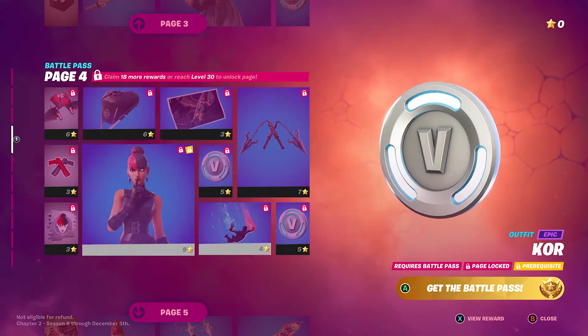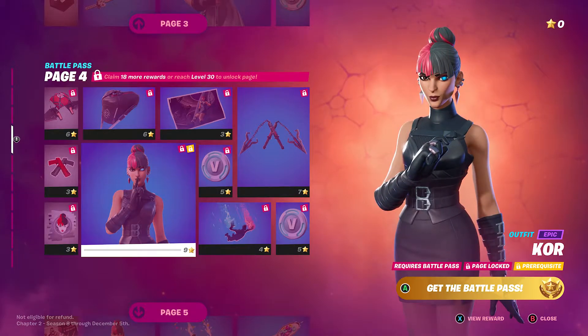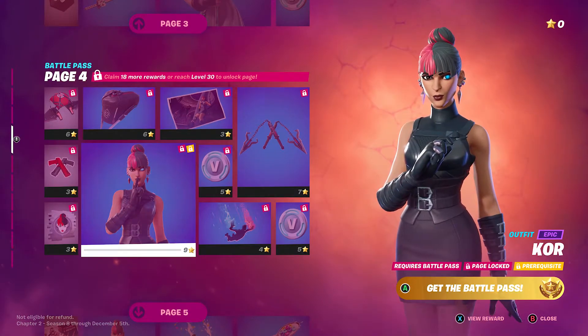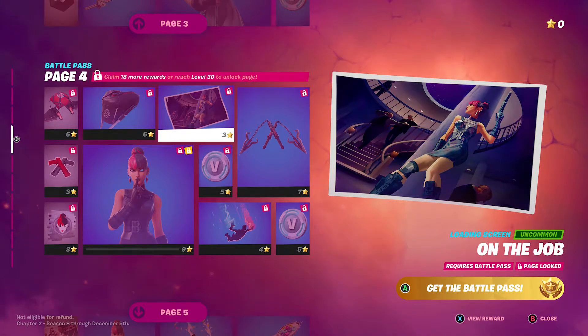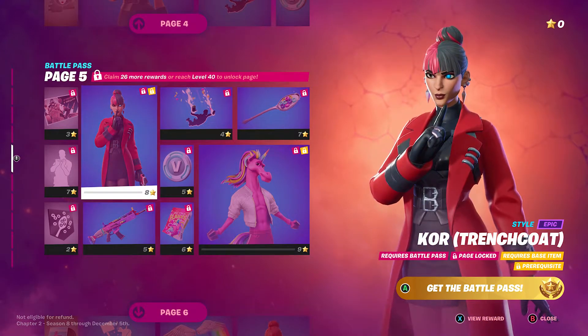There's a new Reality Drop contrail, some currency, and a new outfit for Core. It's a cool looking outfit — let me know what you guys think in the comments. There's also a loading screen specifically for her character page.